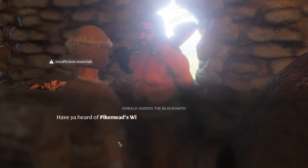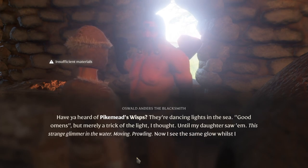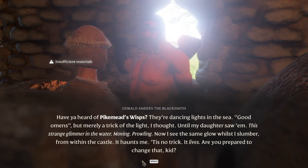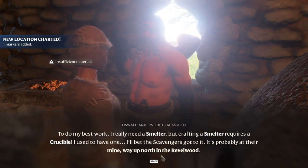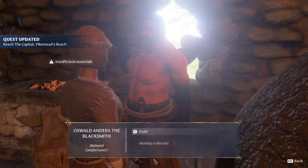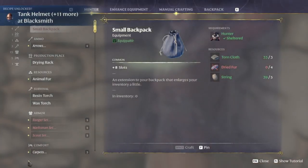Blacksmith says: 'Strange demons of the castle — have you heard of Pikeman's Wisps? Dancing lights in the sea... I see the same glow whilst I slumber from within the castle. It haunts me — tis no trick, it lives.' Crucible needed to do my best work. I need a smelter but crafting a smelter requires a crucible. I used to have one — I'll bet the scavengers got to it.